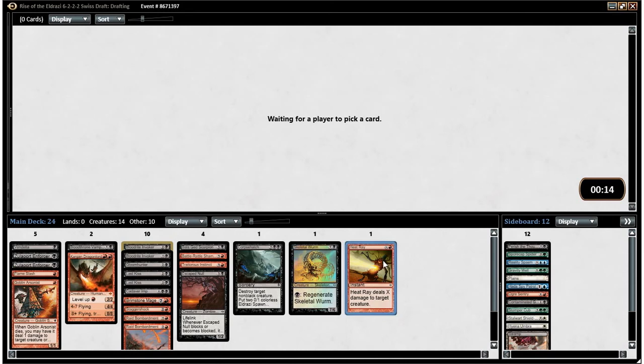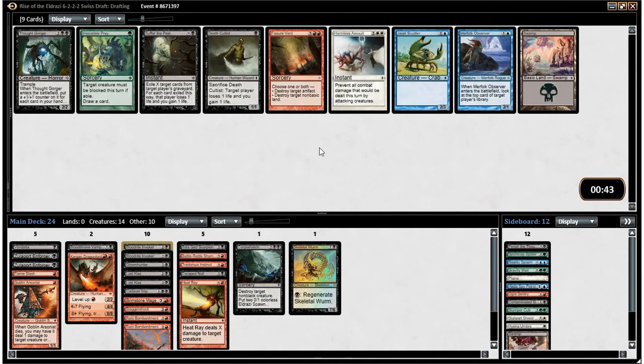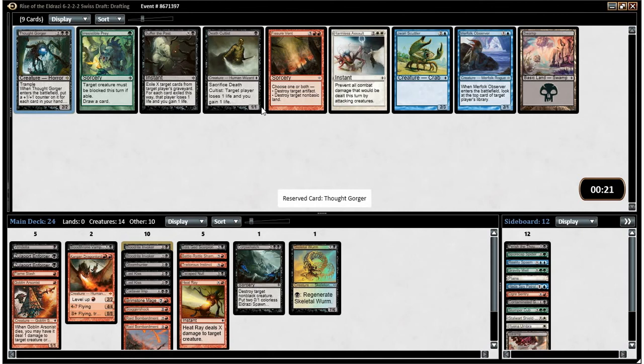It's important to keep in mind that it doesn't affect the board immediately, usually — I mean, I guess it does affect your opponent's life total the turn you play it usually, but it's not always going to even do that. Thoughtgorger is a really cool card, but I'm not going to take it in this format. If you don't know it, it makes you discard your hand when it comes into play, and it gets a +1/+1 counter for each card you had. Then when it leaves play, you get to draw a card. It's kind of cool, but this pack is kind of underwhelming otherwise, so I think I will just take the rare. I don't like Suffer the Past or Death Cultist a whole lot, so Thoughtgorger it is.